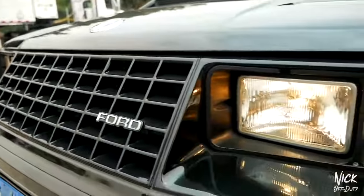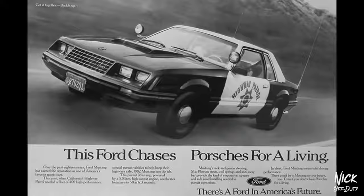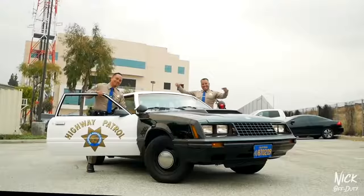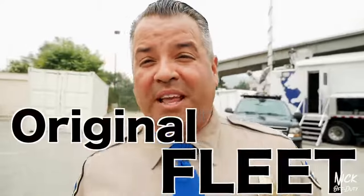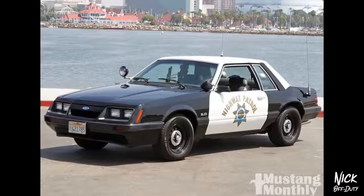So this is our 1982 Ford Mustang 5.0. Back in the day this was equivalent to what we have back here, which is a Charger. This is one of our fastest cars out there on the fleet. We'll use this for pursuits. And as you can tell, this is still a pretty good looking car. Everything is pretty much original on this thing. It's number 56 out of 407 from the original fleet that we purchased back in 1982. We had these Fords up to about 1993.